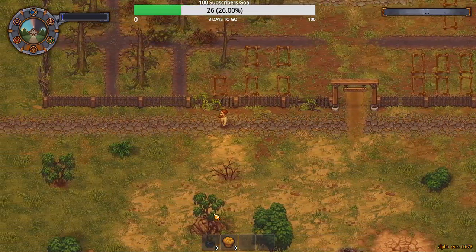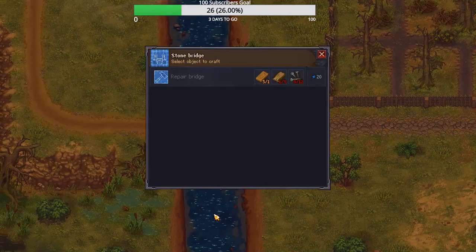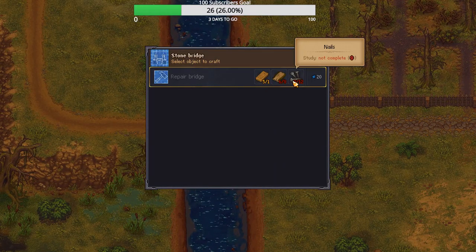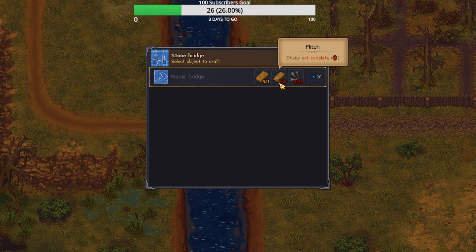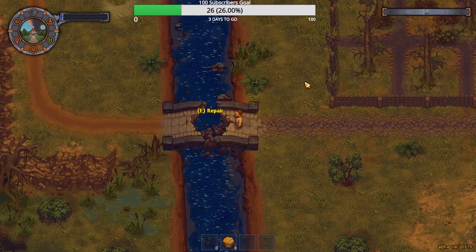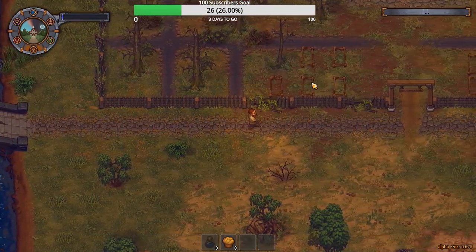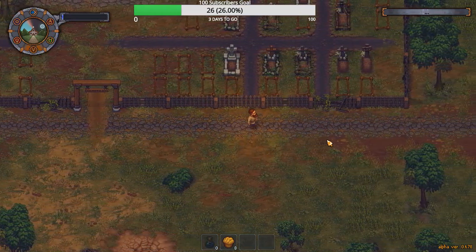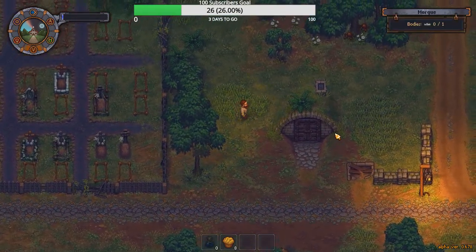Alright, we need planks and parts. I need to remind myself here — opening the bridge is the next step. That's what we're gonna need. We need to open the bridge. I need to remind myself what I need — I need more nails.